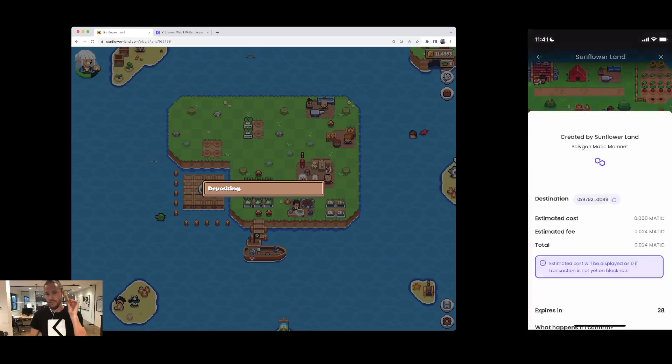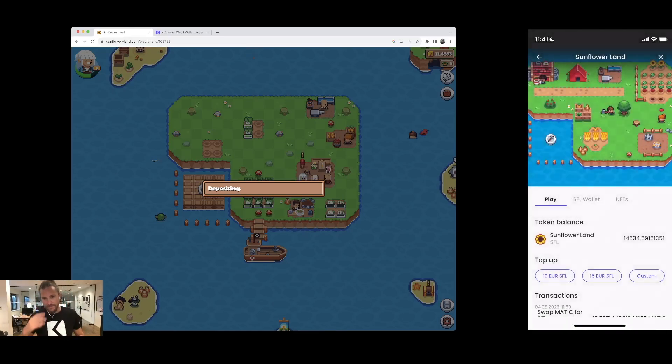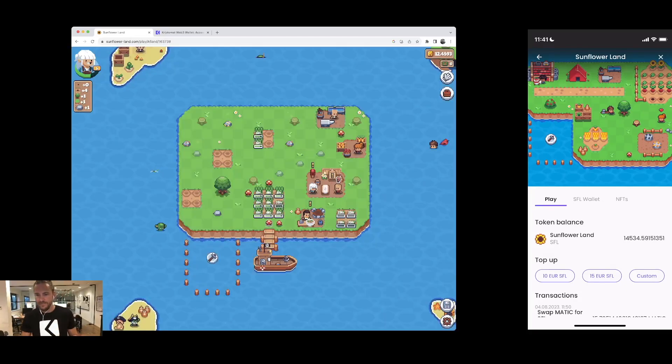The app is going to ask me to confirm — done. The app refreshes. I now have 11.4 SFL after this deposit, so obviously it should be 12 after the deposit lands. The game is refreshing and loading — 12 SFL. Let's go!